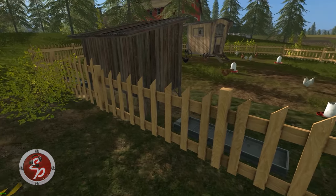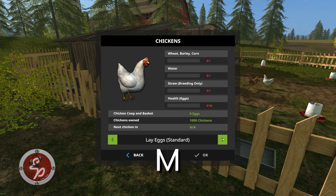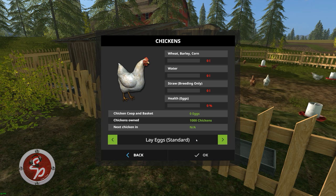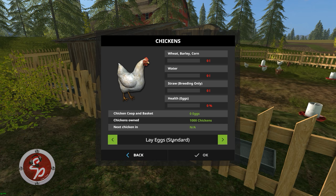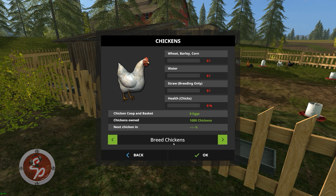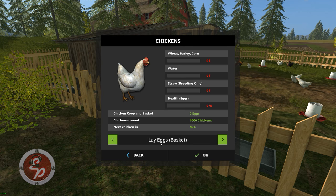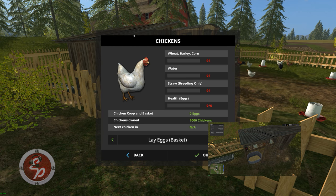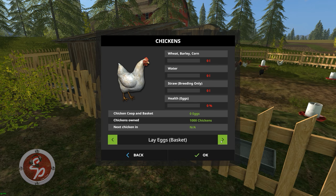Now we just walk up to this area where the triggers are, and you're going to press M on your keyboard and this little menu will come up. You're going to see a list of options for how to handle your chickens. You can lay eggs standard, which means they're just going to appear in the grass and you pick them up like an Easter egg hunt. There's chicken breeding mode, where you will make chickens from the eggs and not food. And then lay eggs in basket, which means the eggs will be auto-collected and put in that little wash tub inside the chicken coop.